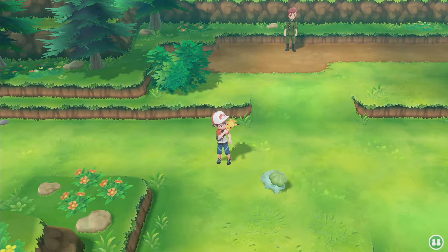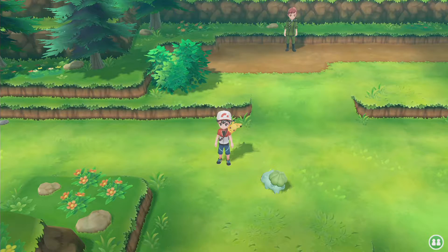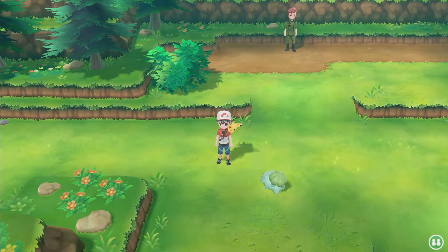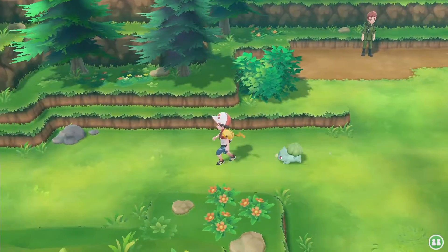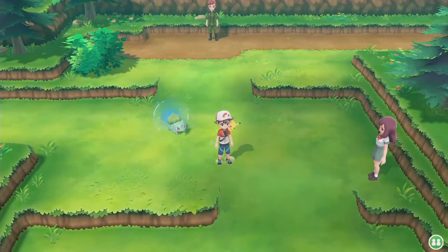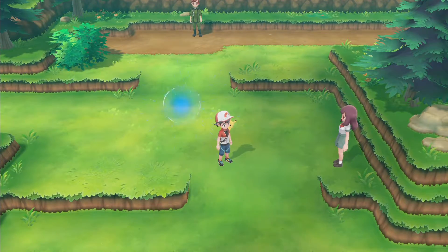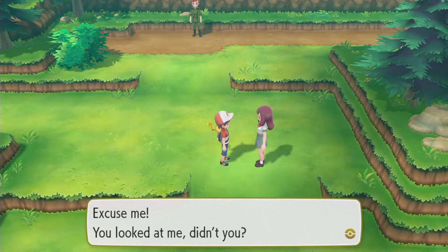Welcome back to part two of Pokemon Let's Go Pikachu. If you're just joining in right after part one, we are on Route 3 and we're just going to battle some trainers, level up our Pokemon, and get onto the cave in Mount Moon.